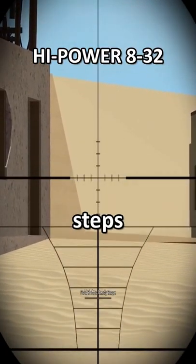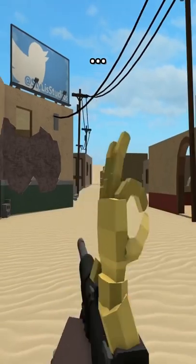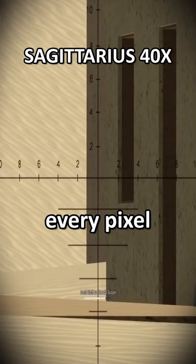Intervention, but with extra steps. No one uses this. POV: 50 BMG. Okay. Mommy? I can see every pixel!